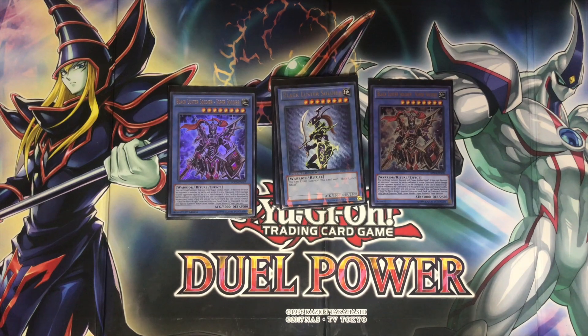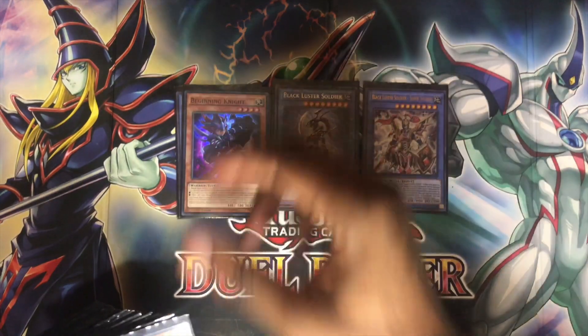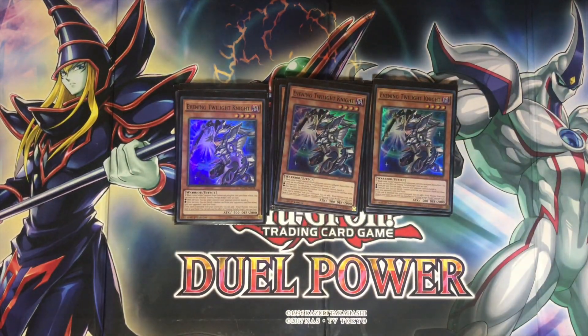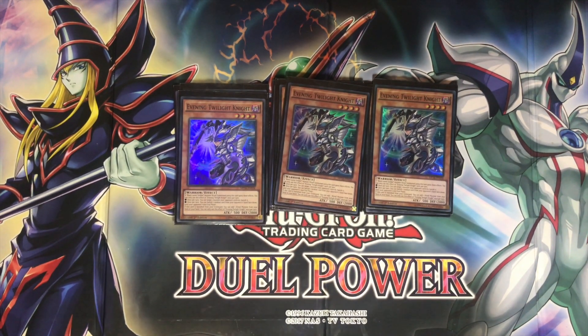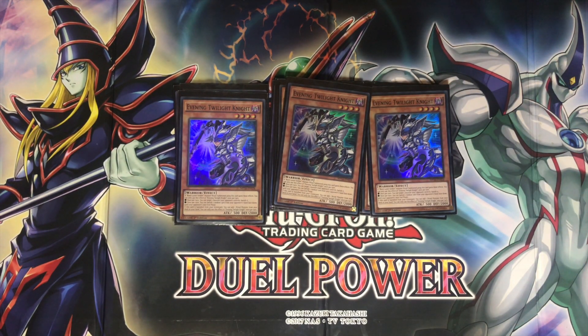We run just one regular copy of Black Luster Soldier, just there for nostalgia. Next, we run triple Beginning Night and triple Evening Twilight Night. These two help you especially when you're ritual summoning — they give you bonus effects, and when you banish them, you get to add a ritual spell and a ritual monster to your hand. Personally, I feel like these cards don't just work well in this deck but can work well in any other ritual deck. If you need quick resources, Beginning and Evening Twilight Night will get you there, but keep in mind only the banishing effect will help you do that.